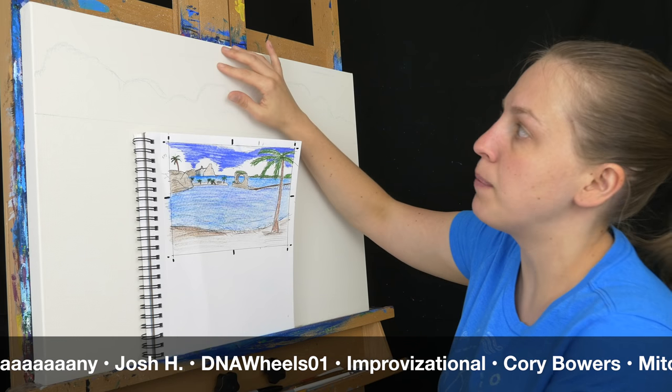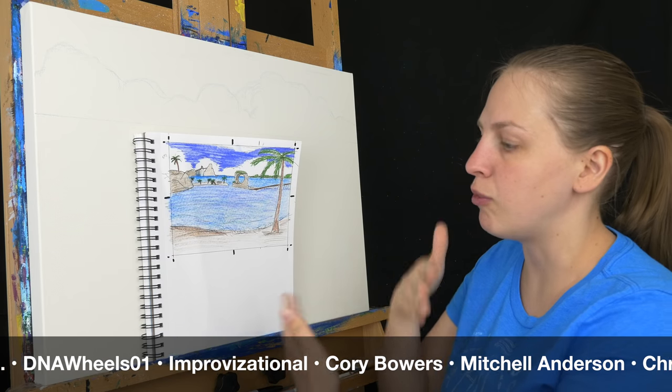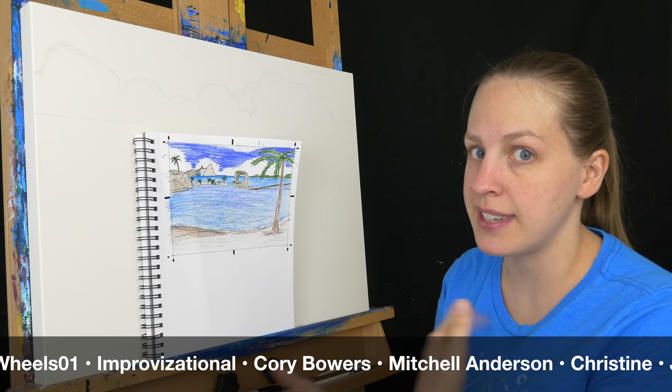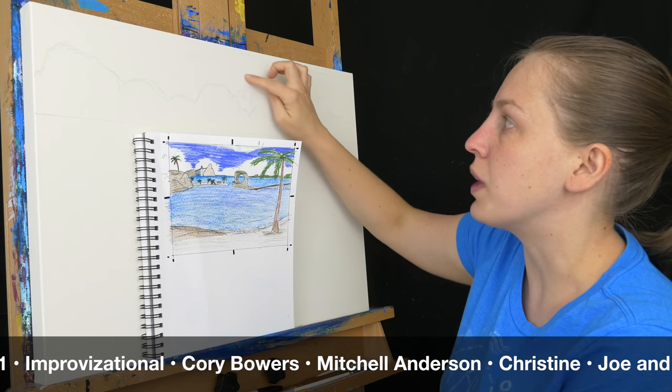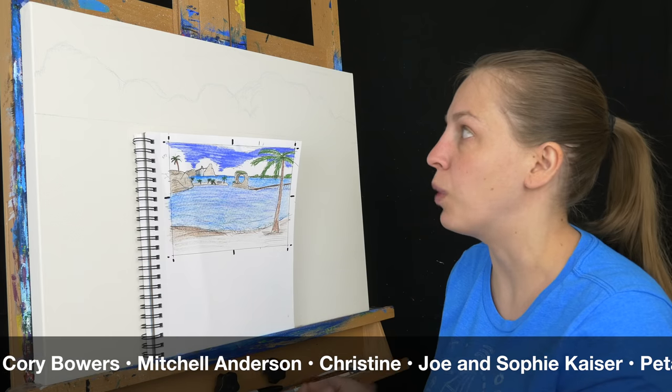I'm going to block the sky part in with an ultramarine cyan blue mix just to give both of them their space. Then I can work on the transition right in between each after both have dried, where I can start to use a bright titanium white.